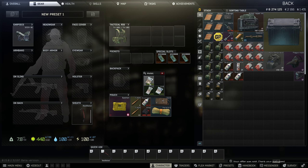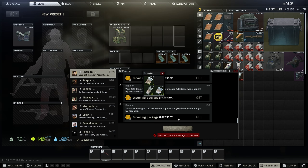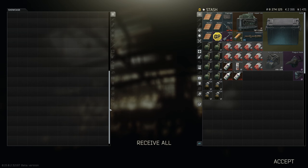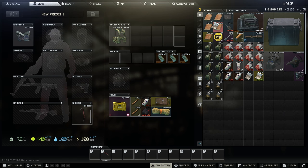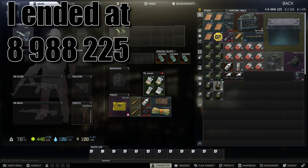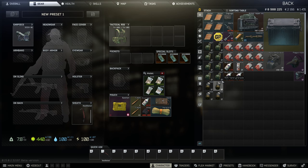I should have noted how many rubles I started with — it'll be in the recording. Once everything sells, you just collect all your gains from the flea market. Look at that — I made like 500,000 rubles for basically no effort, and I can do that every reset. If this video helped you out, leave a like and a comment, and hope you have a good rest of your day!